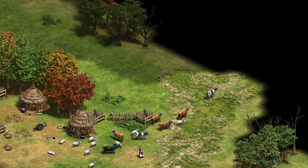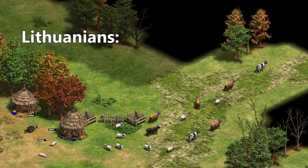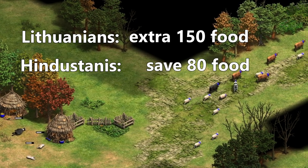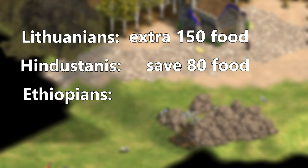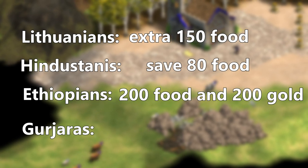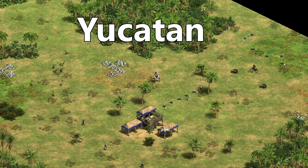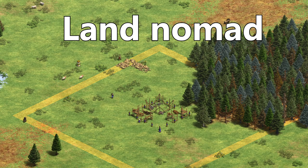If we compare this food with some other dark age bonuses from other civilizations — for example Lithuanians that start with 150 food, Hindustanis with their cheaper villagers bonus saving around 80 food by Castle Age, and Ethiopians who get plus 100 food and plus 100 gold every time they advance, totaling 200 food and gold by Castle — the Gurjaran bonus is arguably one of the best out there. With some maps, this bonus will feel even better — for example Yucatan, Ghost Lake, Lombardia, and Land Nomad, which are all maps with extra herding animals.